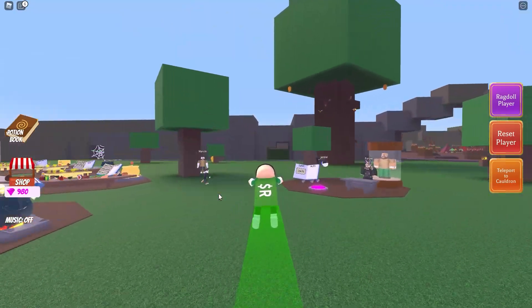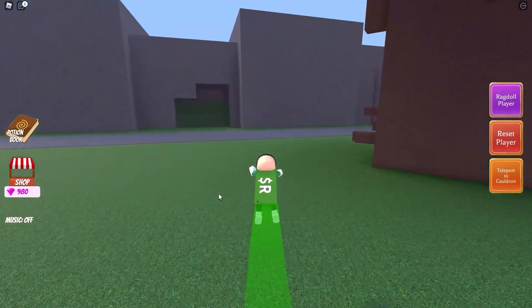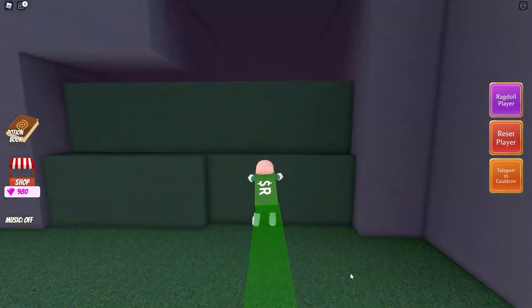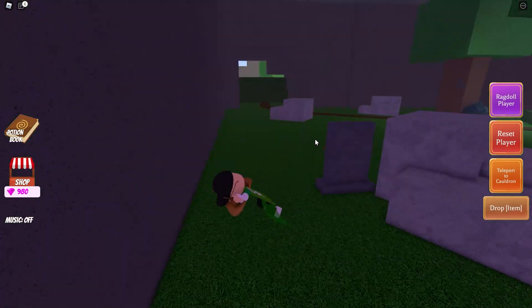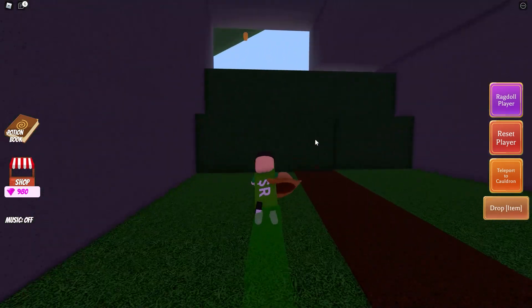Now we go back to the wizard's cave, and there is another old one — Cletus's hat. No points for guessing what this potion gives you.